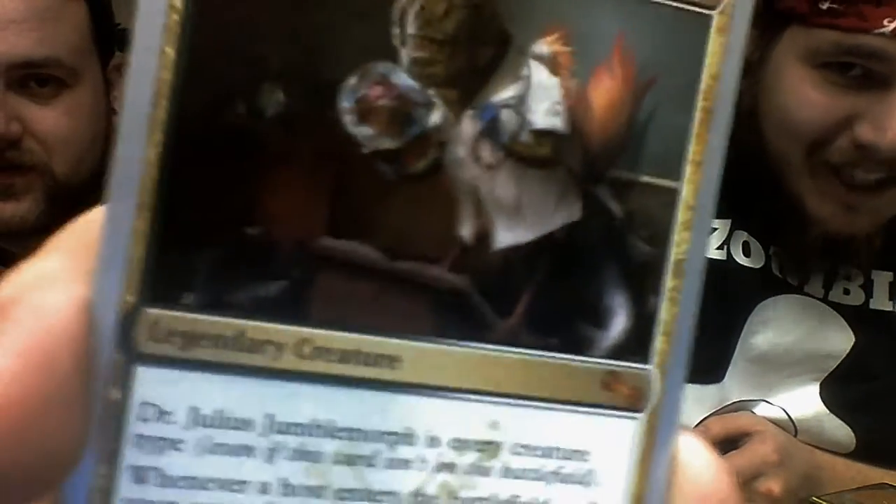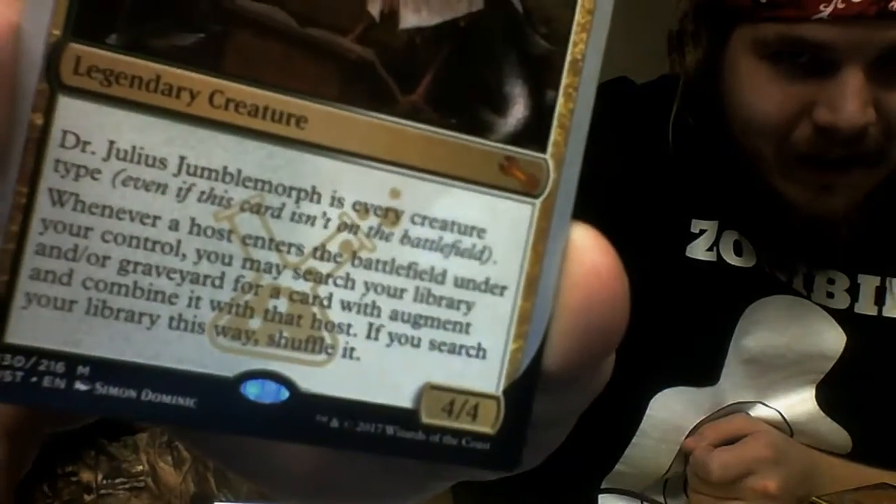I pulled this as my first rare in the draft so I was like, okay, I know I'm building around it. What is a Doctor Dinosaur? Well it's any creature, but that's clearly a dinosaur in a doctor's uniform. Does that mean Wizards has been watching us?